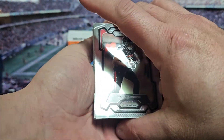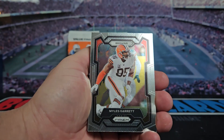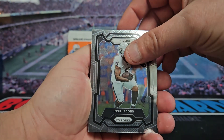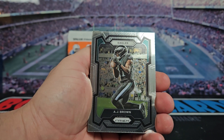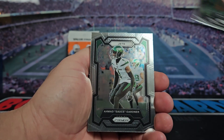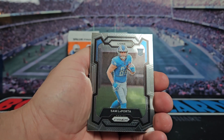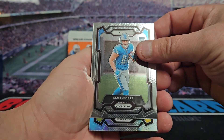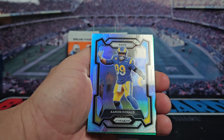Let's see what we can find here. We start off with Drake London, got Miles Garrett, Josh Jacobs, Christian Kirk, AJ Brown, Mike Evans, Sauce Gardner. We got Sam LaPorta for our first rookie, and our silver is going to be a Ram — Aaron Donald.